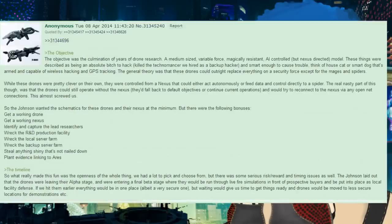The objective was the culmination of years of drone research: a medium-sized, variable-force, magically resistant, all-controlled but nexus-directed model. These things were described as being an absolute bitch to hack — it killed the technomancer we hired as a backup hacker — and smart enough to cause trouble. Think of a house cat or smart dog that's armed and capable of wireless hacking and GPS tracking. The general theory was that these drones could outright replace everything on a security force except for mages and spiders.